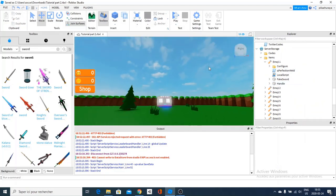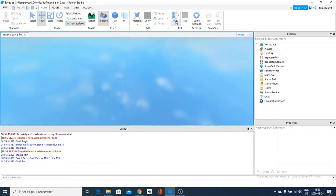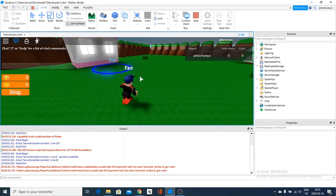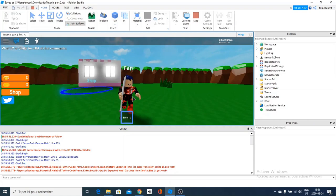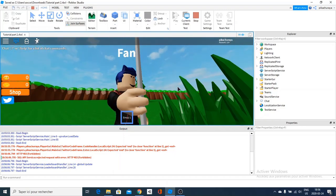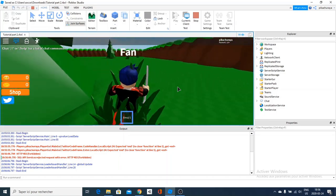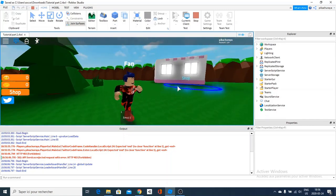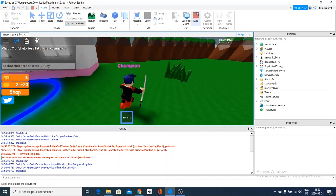I find the handle, which is this transparent thing, and the sword, and drag both of them into the emoji slot. Get rid of the old one. Now let's try it out. When you take the first emoji, you should have not an emoji but a katana. As you can see, we have a katana — it's as simple as that to change your item. If you want to know why I'm holding it oddly, it's because the handle is not in the right place yet, but you can go and change that.